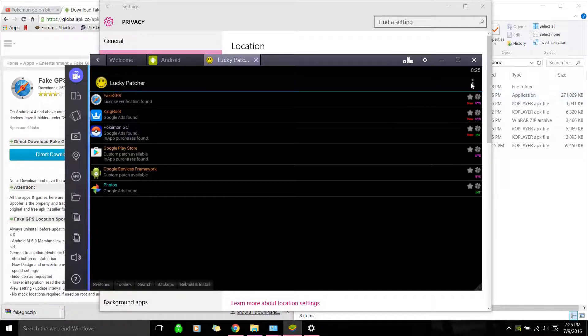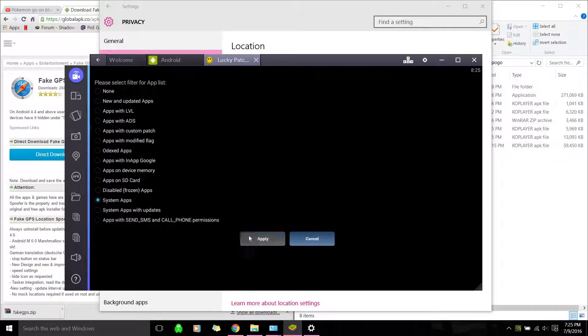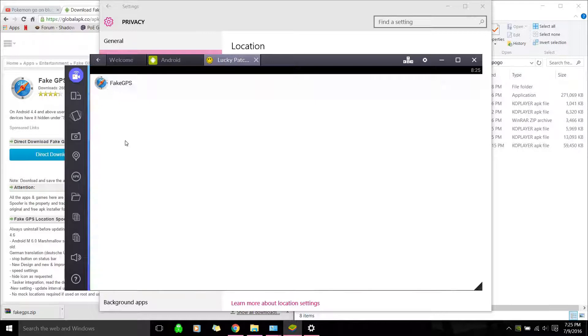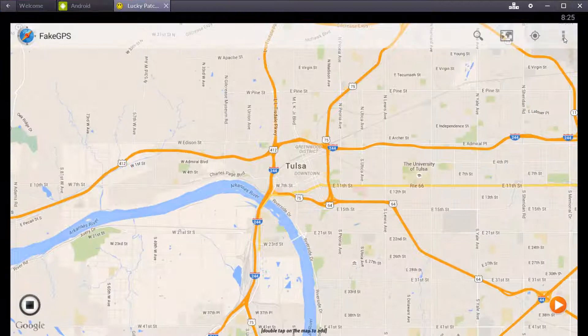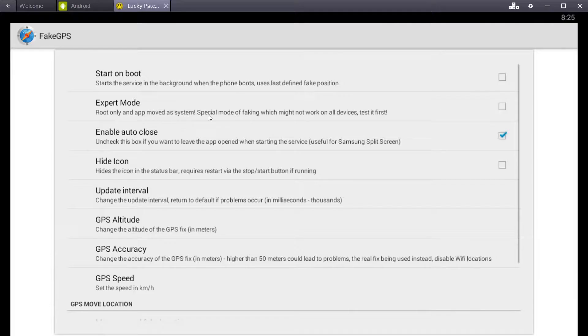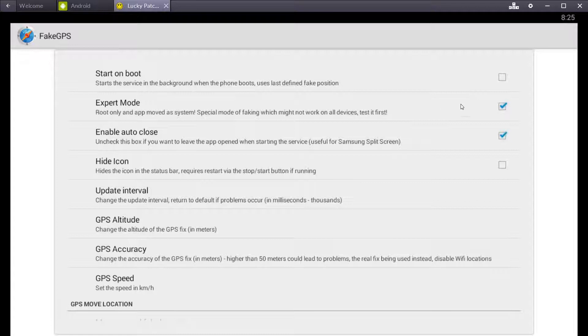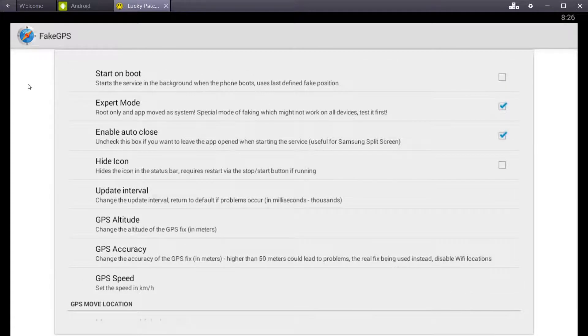Fake GPS — after you close Bluestacks a few times, you won't see this in the main list because it's a system app. So you'll have to go to Search, then Filters, then System Apps, and Apply. You'll see your fake GPS there. Click it and Launch App. Go to the top right and go to Settings, and make sure Expert Mode is checked. If you didn't root properly it won't let you check it. I like keeping auto-close checked because it makes it a little easier. Just leave all the other settings default.